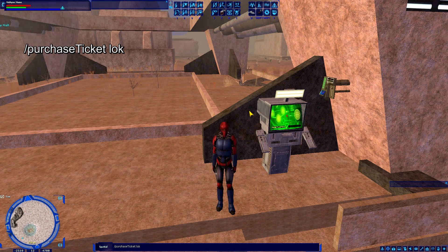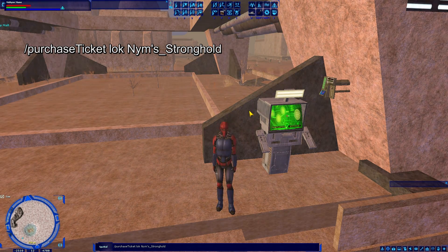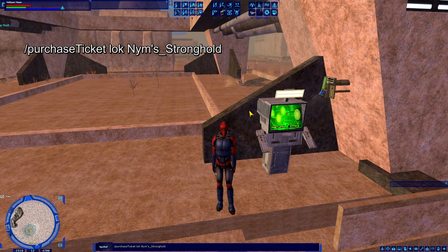You have to type these in exactly as they are named in-game in the code. I'm going to put a link in the description with a list of every single NPC starport in the game. For Nim's Stronghold, it's actually Nim's_Stronghold — capital N, apostrophe in Nim's, underscore, capital S for Stronghold. Then a space.